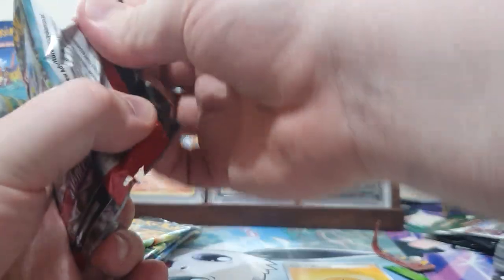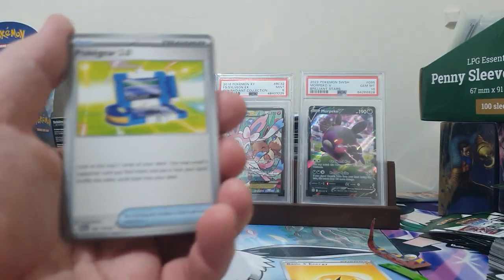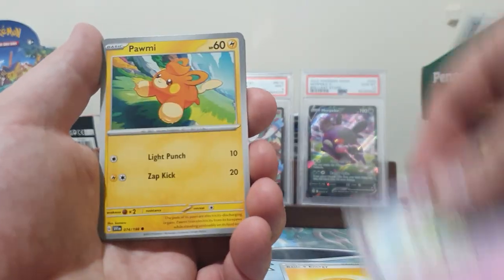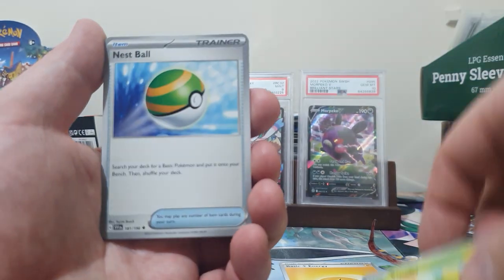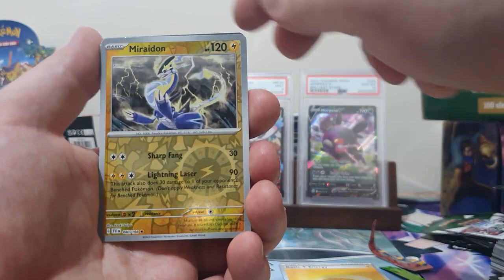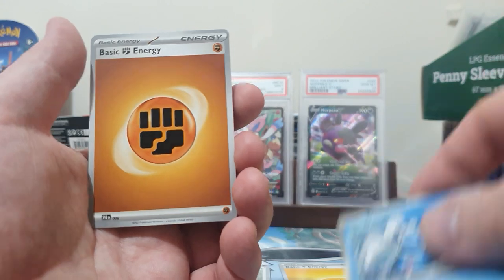Next up we have a pack of Scarlet Violet Base. We've got a Pokigir, Floette, Palmy, Smolove, Nest Ball, Pachirisu, Picnic Basket, a Moridom, a Reverse Squirbit - that actually could be something good - and a Dom Dozo.